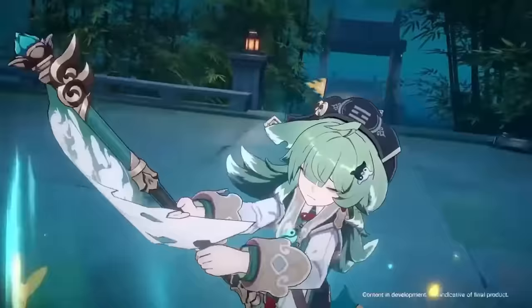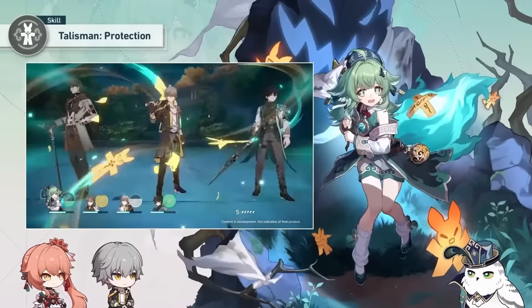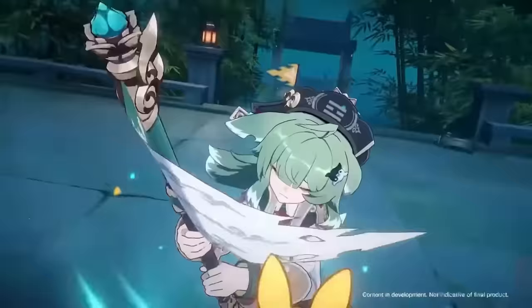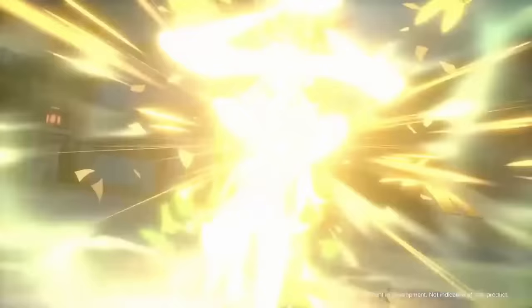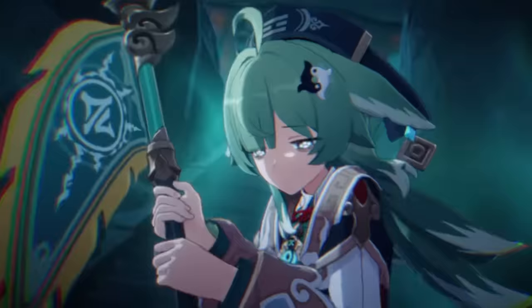A level 80 Ho Ho hitting about 5,885 HP — using a max level 4-star light cone, HP percent on both planar ornament relics, and an outgoing healing body — is able to heal about 2,415 with her skill to the selected target and then 1,932 to adjacent allies.